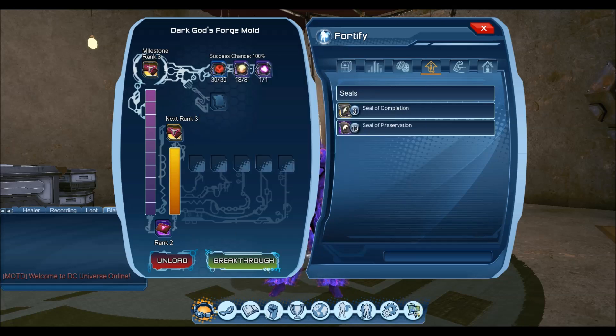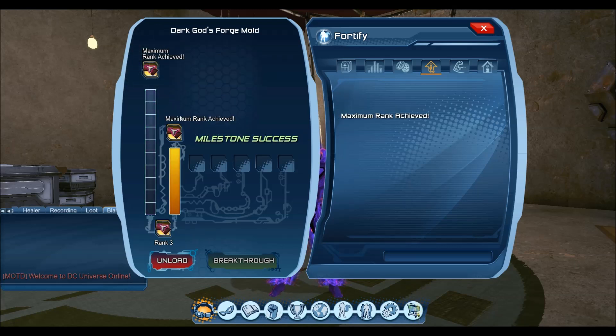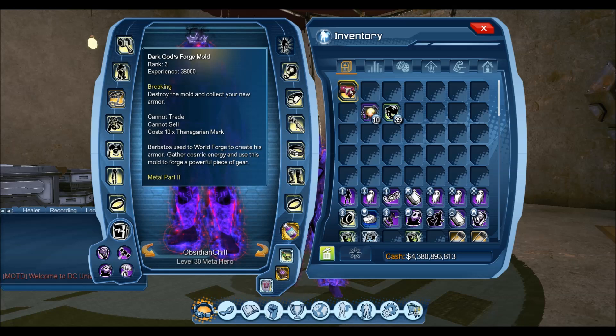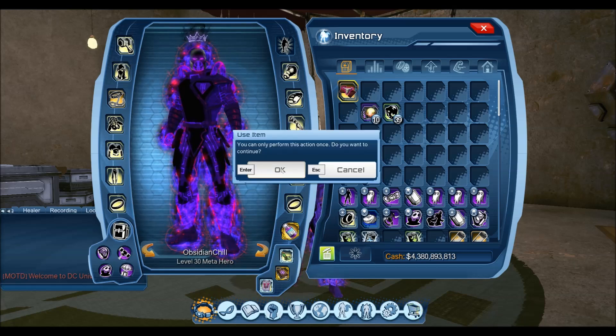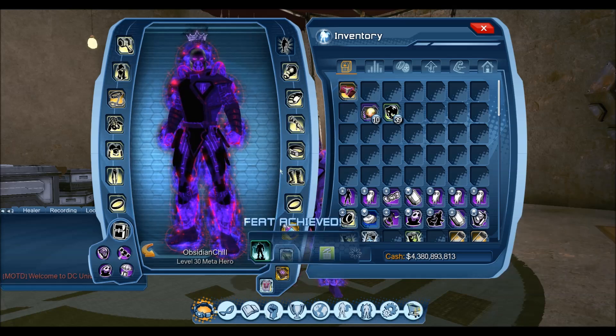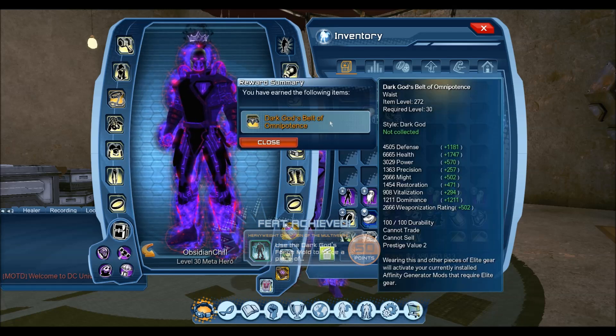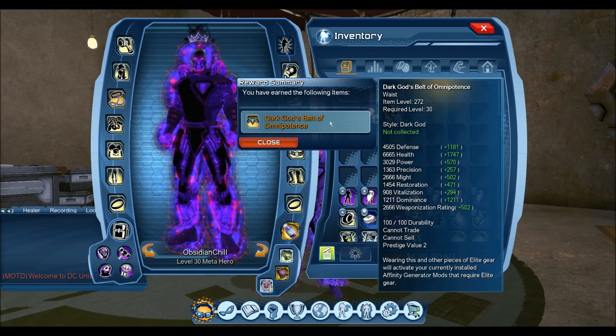Not only do you get the OP belt, but you also get the three-star feet as well. Maximum rank achieved — we open the box here, use the item, and there we go: there's the feet and there's the OP belt at item level 272.